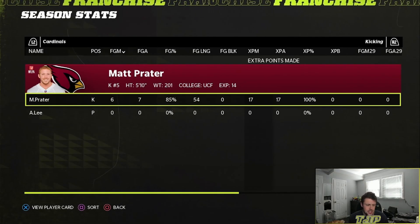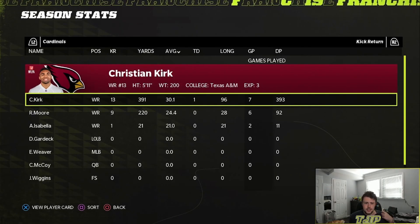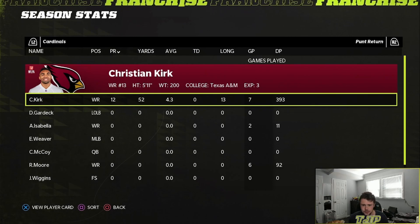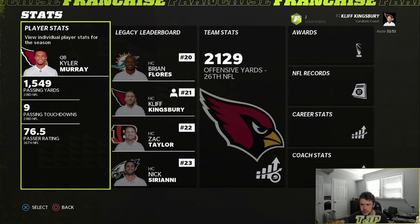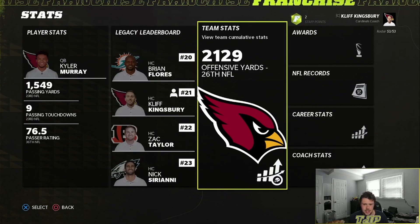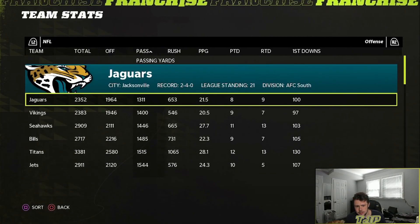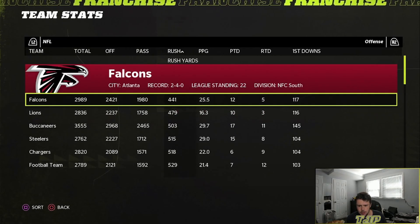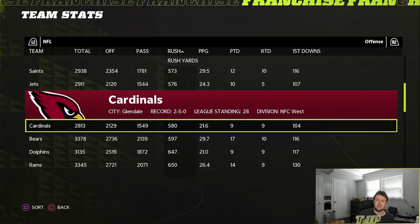We're not very good, which I kind of figured we wouldn't be, but this is really bad. The good thing is Kyler Murray's contract is very tradable at least now. We're 26th in offense — that is not very good whatsoever — and we're near the bottom in both passing and rushing.